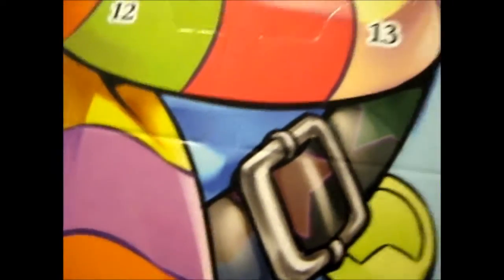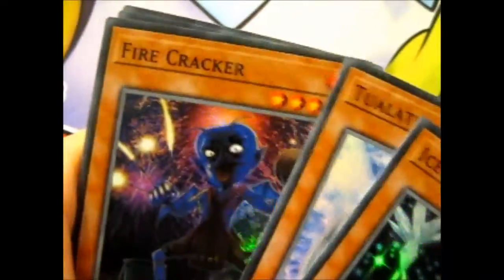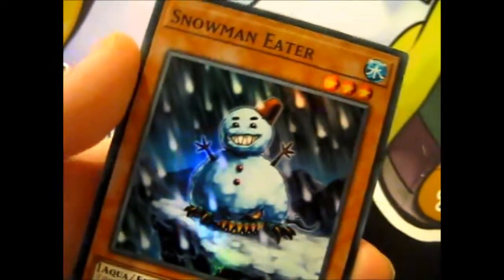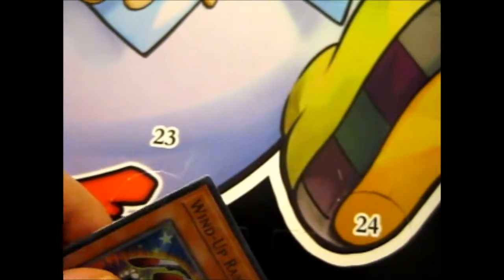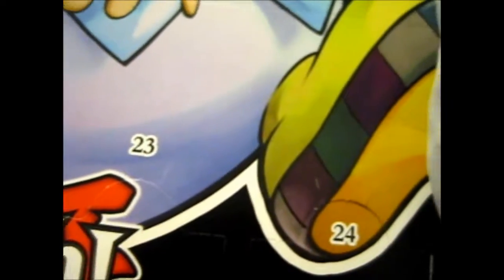That is five to nine. A close-up of the pictures of the cards: Ice Queen, Tualatin — it's nice that they're all super rare — Firecracker, Snowman Eater, Snowman Eater — he's very creepy, really — and the Wind-Up Rabbit. So that is all of the cards for this video.